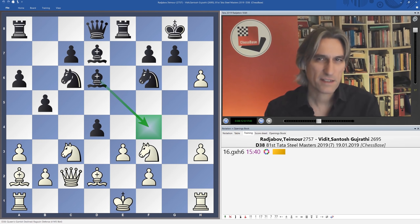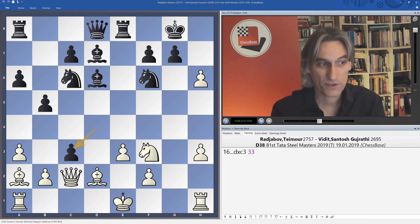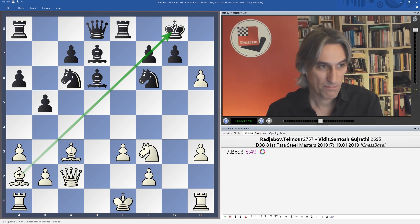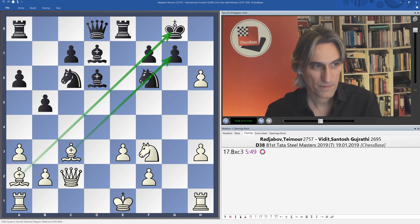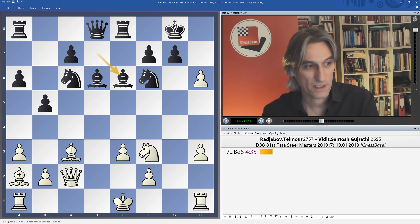Instead Vidit simply took the knight on c3, and this was recaptured. This is really scary because white now has two bishops just beaming across the board, plus the queen looking here too, plus the open g-file — absolutely terrifying. Now queen g6 really is a terrible threat, so therefore bishop e6 stops that — at least Vidit is exchanging off one piece — and here Radjabov took on e6.